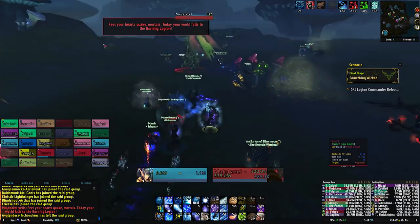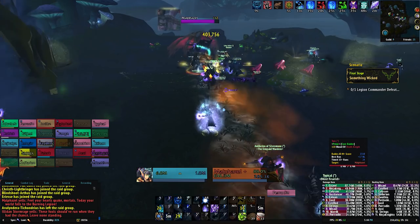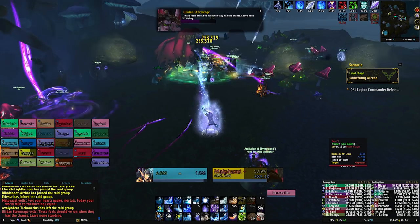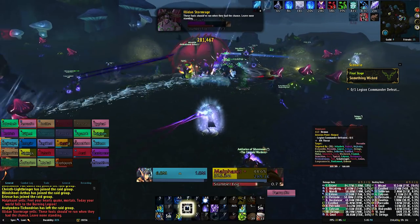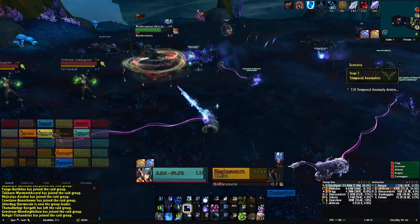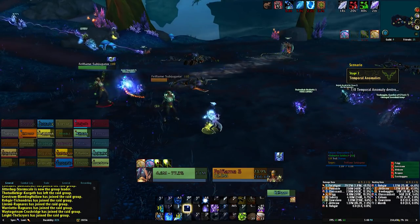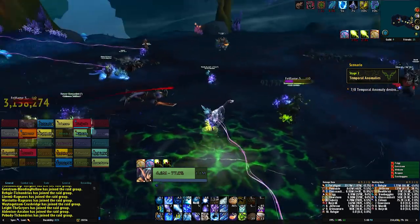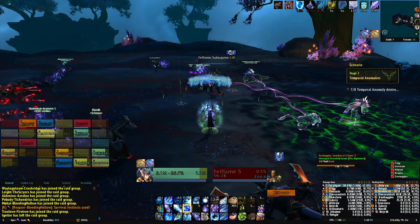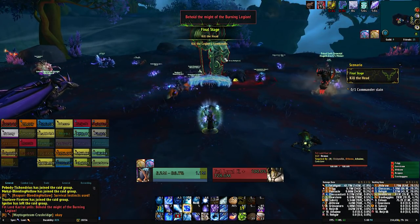There are a few other areas of the game which don't award essence where I would strongly suggest you spend your time if legendaries are your goal. The first is invasion points on Argus. They might be getting a little old in some of your minds by this point, but it seems like they're one of the best places to earn bad luck protection and quickly earn legendaries. Half the invasions I complete it seems like someone gets a legendary, and most of my recent legendaries have come from invasion points too. Invasions come up every two hours, so you can complete three every six hours, so if you're really crazy you could complete nine per day.